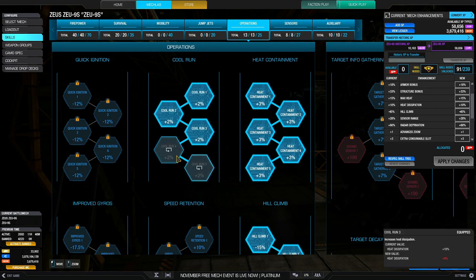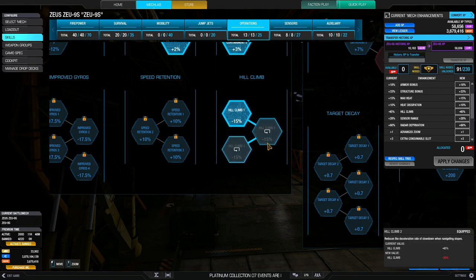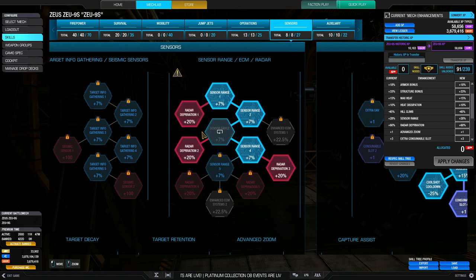Moving on to Operations, we have 5 nodes of Cool Run for 10% heat dissipation and 5 nodes of heat containment for a boost of 15% to the capacity. Heat containment nodes are especially useful if you are boating heat. 3 nodes of hill climb give you a minus 45% slowdown when reaching hills, which is really useful now. For Senses, 3 nodes of radar deprivation reduce the time the enemy locks onto you when you're in cover by 60%. Post-December patch, this will change to 57% — a minor change.